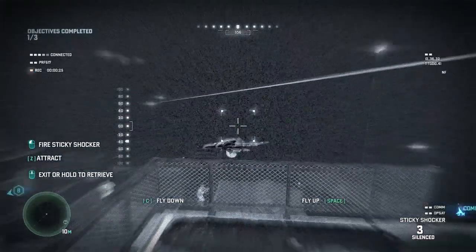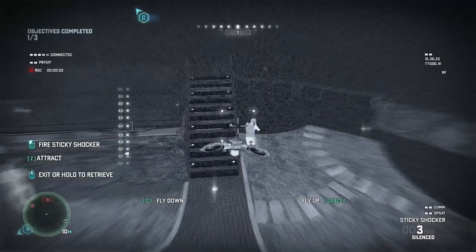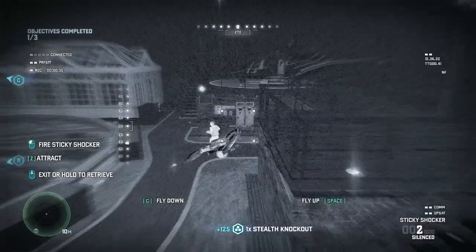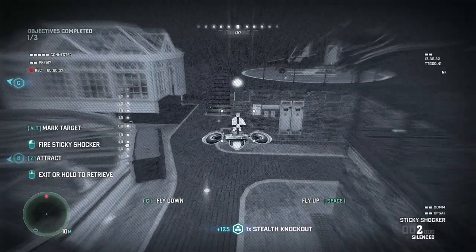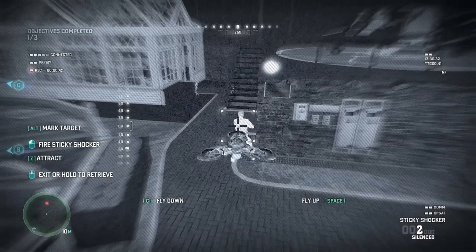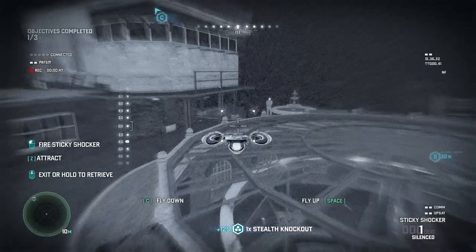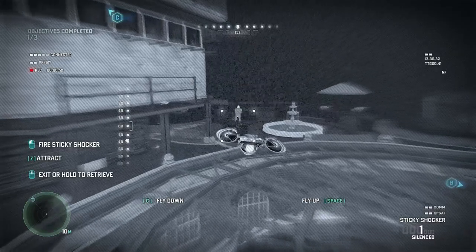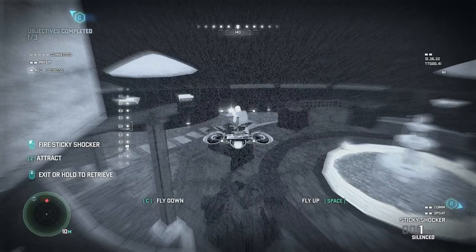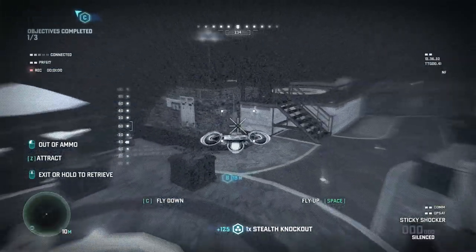With the sniper gone, we're pretty much safe on the ground. I've got three sticky shocks left so I'm gonna use them while I got them. He's down. He's down. He's down. Another thing to keep in mind when using the tri-rotor is that when enemies see it and shoot it down, they have this uncanny ability to find where you are. It doesn't make a lot of sense, but it does add a little extra incentive not to get caught with the tri-rotor.